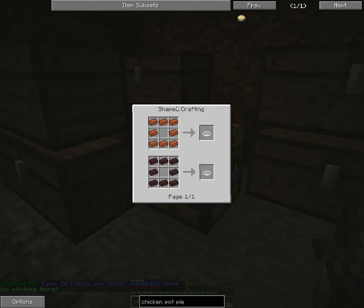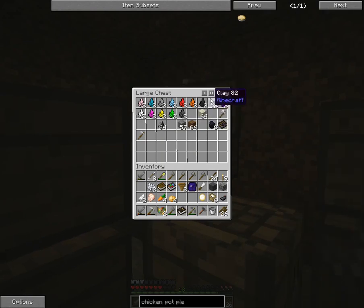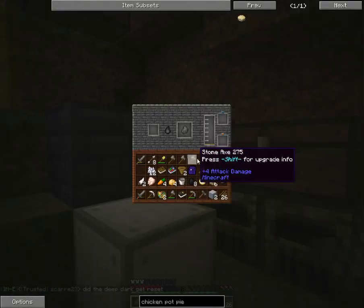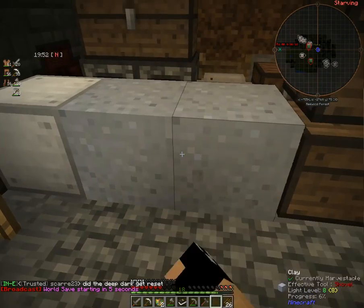We've got everything except for our bakeware, which takes bricks. We're actually going to have to cook this up real quick. I do have coal — let's go ahead and throw that in there. And we might be able to turn that in by the end of the episode.